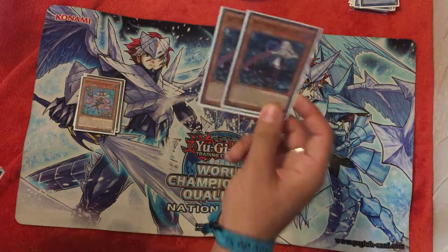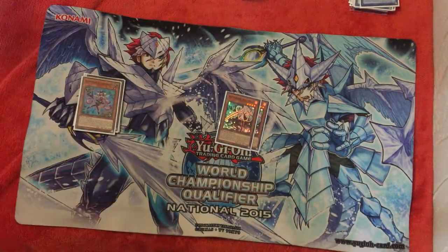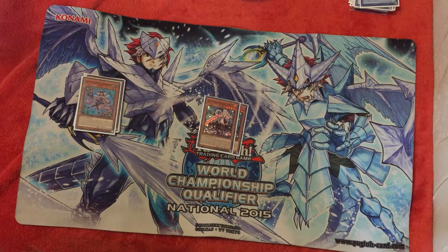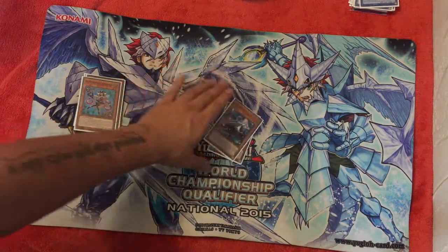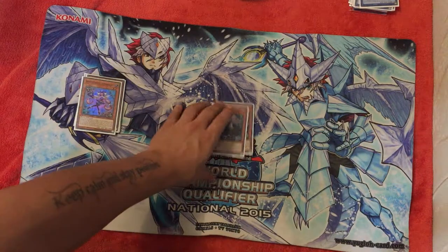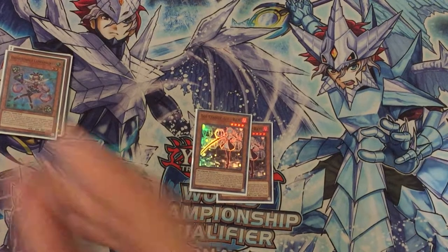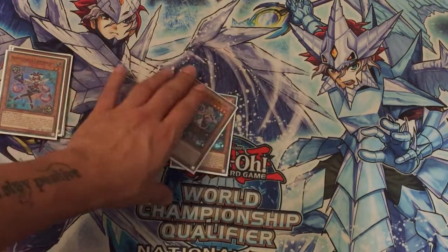For the Sky Striker I play with two Sky Striker Raye. They are pretty good when you don't have your Sky Striker strategy out — you draw this, normal summon, and you can later recycle your Aces with the Sky Strikers. She also special summons herself after a Sky Striker Ace monster gets destroyed. It's one of the main strategies of the deck: have her recycled and special summon as many Ace monsters as you can.